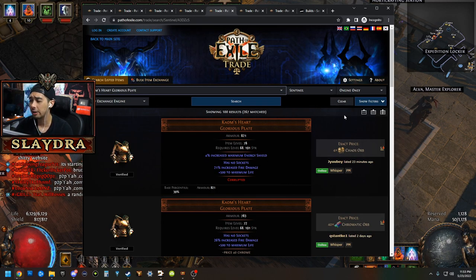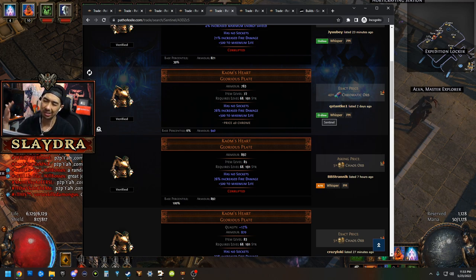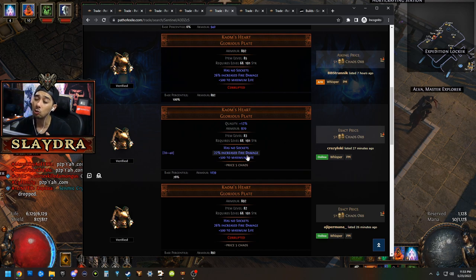If you're dealing fire damage and lacking life in the very beginning, two-handed weapons for six-links are generally pretty cheap depending on the weapon. You can get a pretty cheap six-link weapon and then get a Kaom's Heart — your survivability will go up a huge amount because it gives you 500 life. It's an excellent item. It's kind of been outclassed, but I'm just giving you guys some ideas for reference.